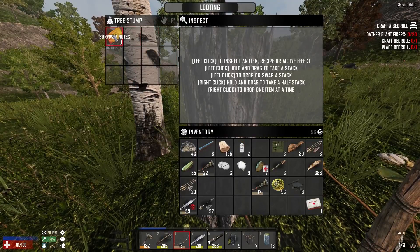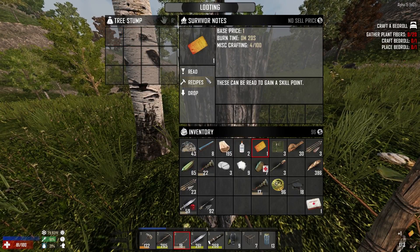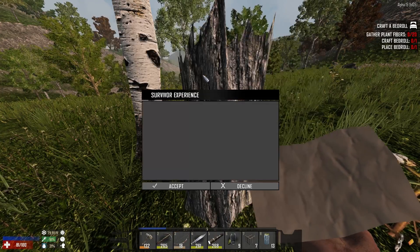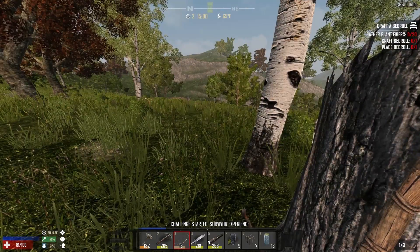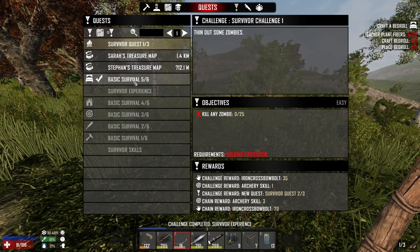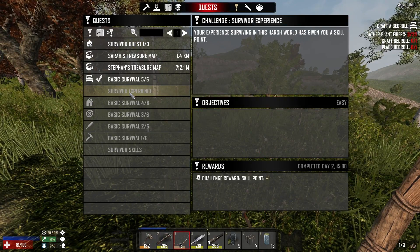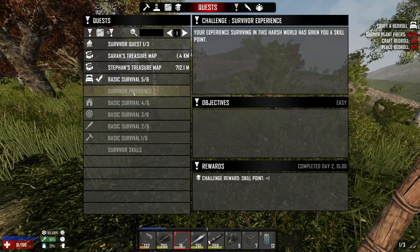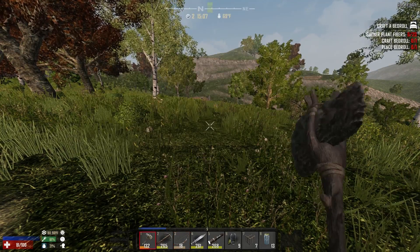Tree stump. Ooh, what do we have? Survivor notes! This is what I was talking about in the very first episode. Let's read that. Challenge started — survivor experience — and apparently done. So it just gave me one straight up skill point. Okay, that's cool. That is cool. I can run with that.